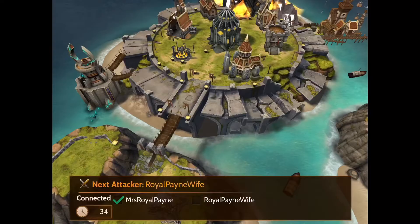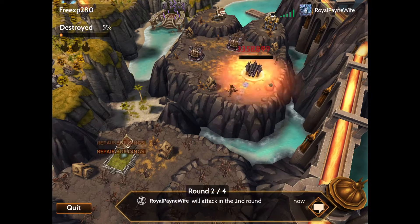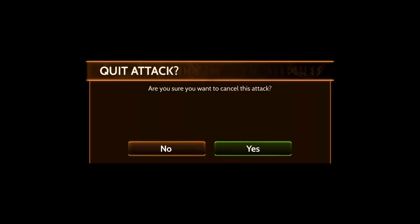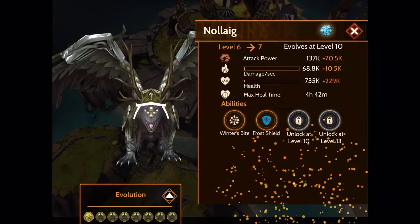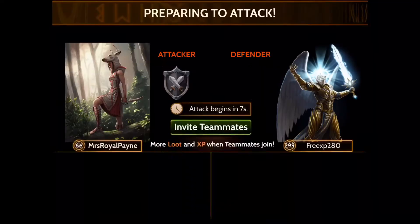The Frost Shield takes one rage — it is a blue spell — and it creates five shards of ice in front of the dragon. While it's activated, any projectiles will be absorbed into these shards, which helps reduce damage against you. It only has a duration of four seconds and a cooldown of 1.5 seconds.